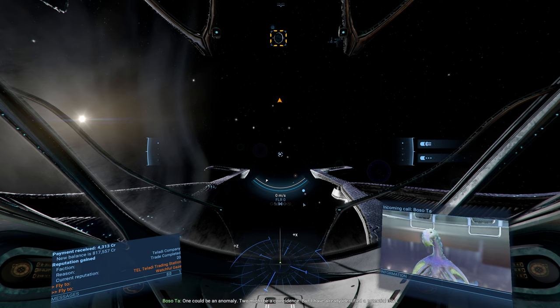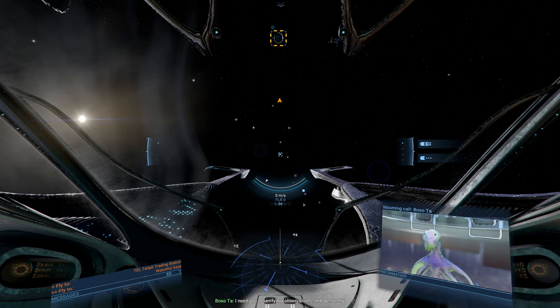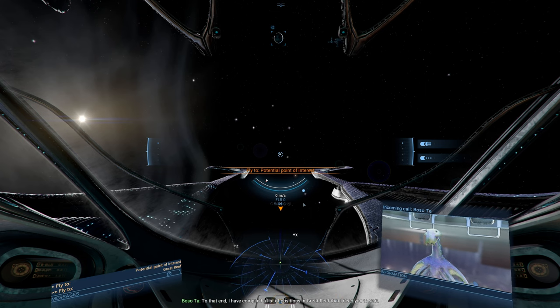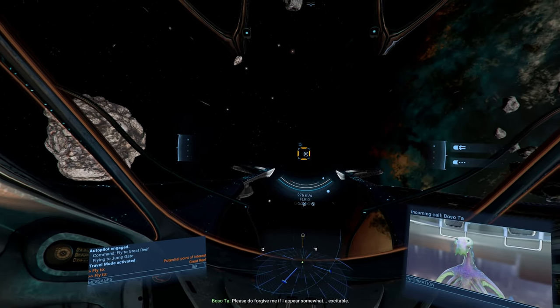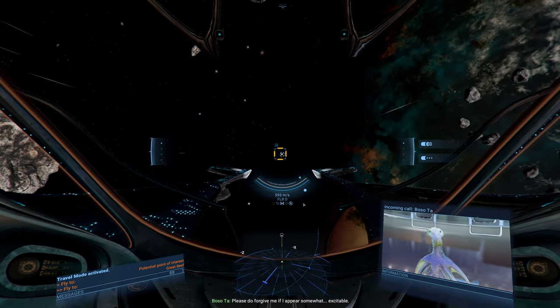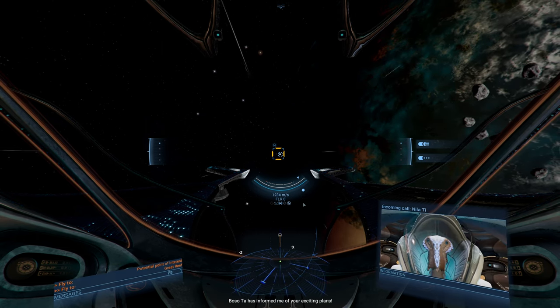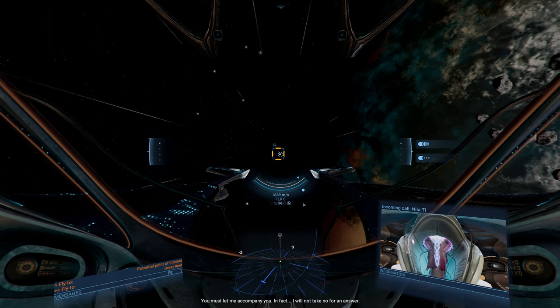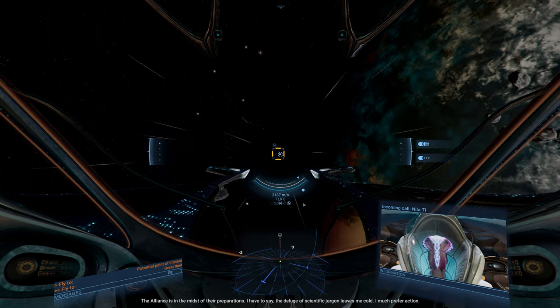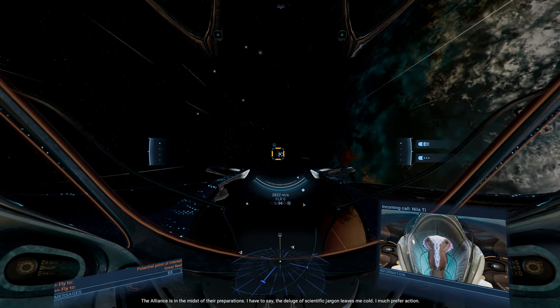Even if that pesky Sagaris Pioneers vessel is complicating accurate measurement collection at the moment. I have identified several neutron stars — magnetars in fact — which pulse in an oddly specific way. One could be an anomaly, two might be a coincidence, but I have already identified a potential third. I need you to verify my observations independently. To that end I have compiled a list of positions in Great Reef that I need you to visit. Great — could you not have said so like five minutes ago? There is a chance that this could point to a discovery of immeasurable significance.